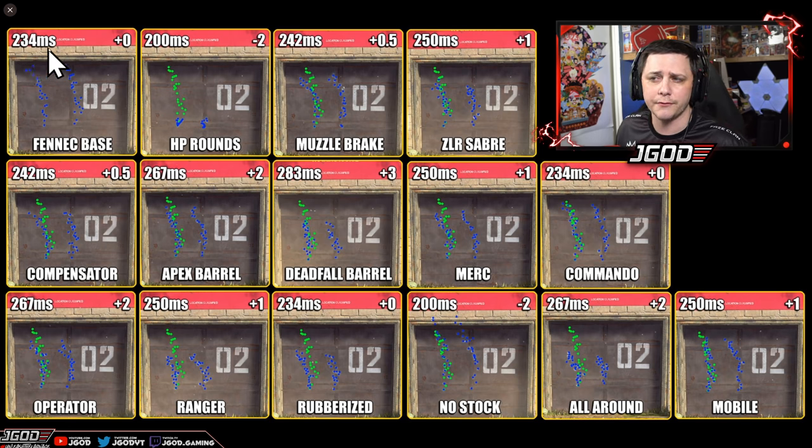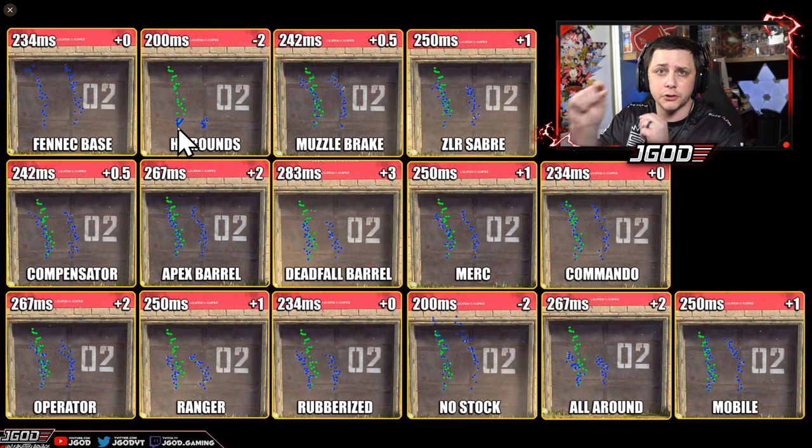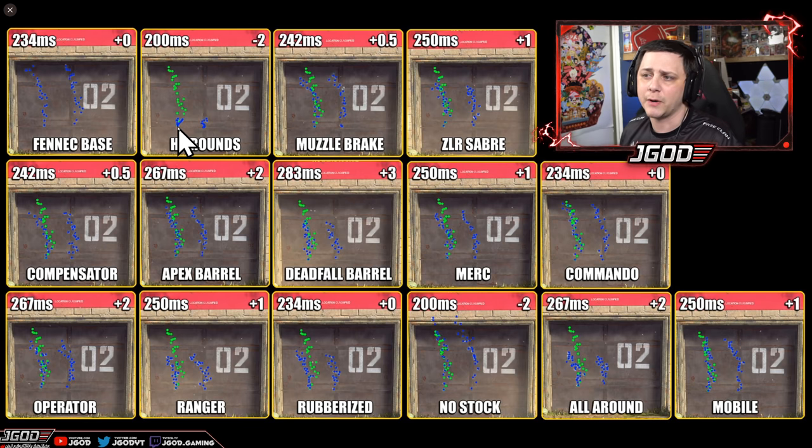It has an aim down sight of 234 milliseconds, and that is the zero measuring stick there. If we go with the hollow point round, you can see it basically has no recoil, and that's because it ends up being a two-shot burst the same way the Striker was — you get two bursts that are fairly close together and fairly tight, even at further ranges.